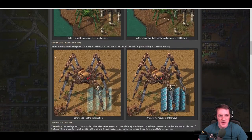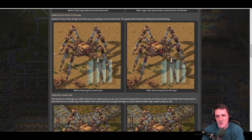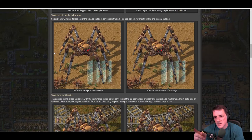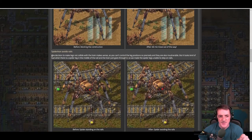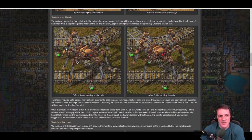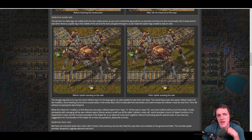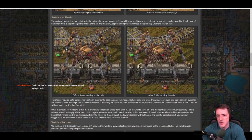Spider-tron now moves its legs out of the way so buildings can be constructed — this applies to both ghost and manual building. It just parts its legs slightly so you can build a solar panel right there. Spider-tron also avoids rails now. It looked bad when a spider was in the middle of rails and a train just passed through it, so the spider-tron legs are now unable to step on rails — which adds a bit of realism.